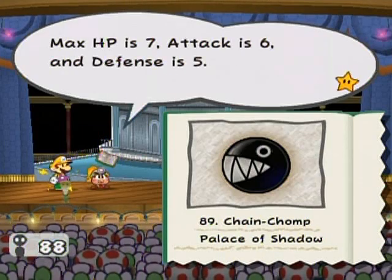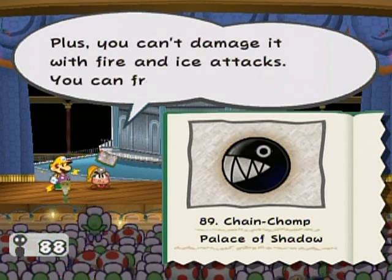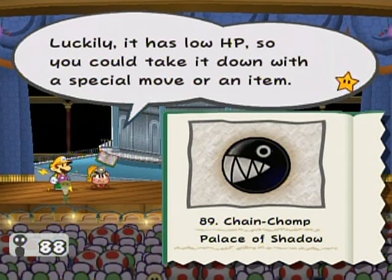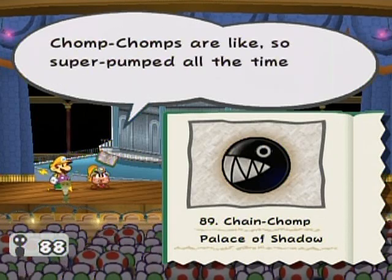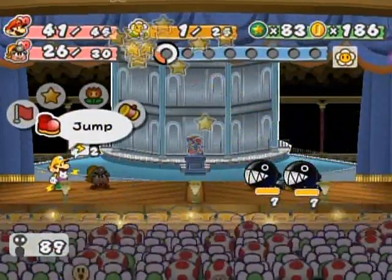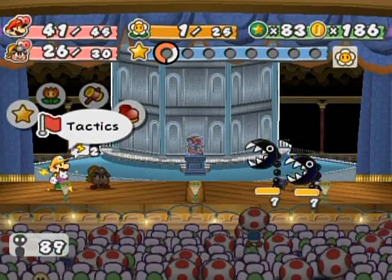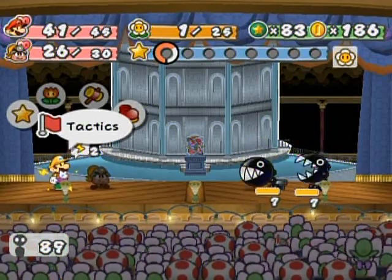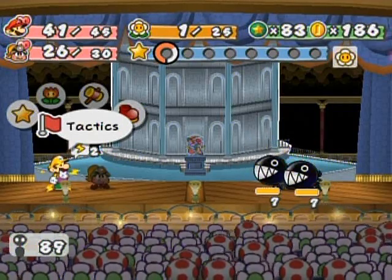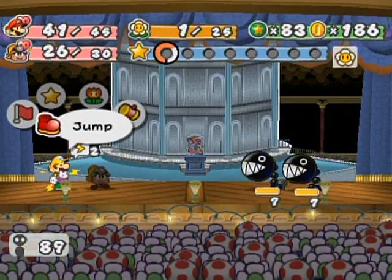Act HP is seven, attack is six, and defense is five. Its body is hard, so most attacks won't do much. Plus, you can't damage it with fire and ice attacks. You can freeze it, though. Luckily it has low HP, so you could take it down with a special move or an item. Chomp chomps are so super pumped all the time — don't they ever get tired? You can pretty much know the strategy of defeating chain chomps just by the way you've battled other chain chomps at this point in the game.